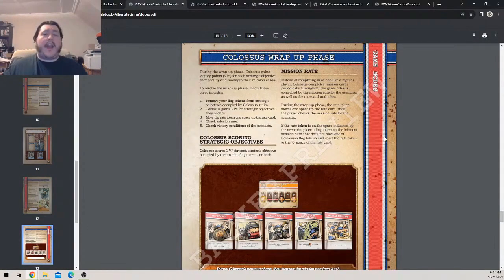Rearrange areas with Colossus units using the allied side of the targeting card: place units with higher armor classes in lower numbered squares than units with lower armor classes. If different unit types share the same armor class, place infantry units in higher numbered squares. Wrap-up phase: during the wrap-up phase, Colossus gains victory points for each strategic objective they occupy and manages their mission cards. Remove flag tokens from strategic objectives occupied by Colossus units, then Colossus gains VPs for strategic objectives they occupy.